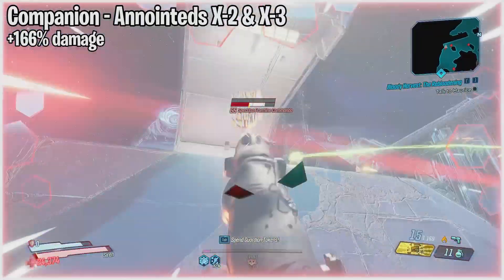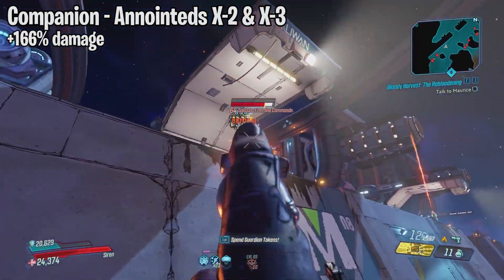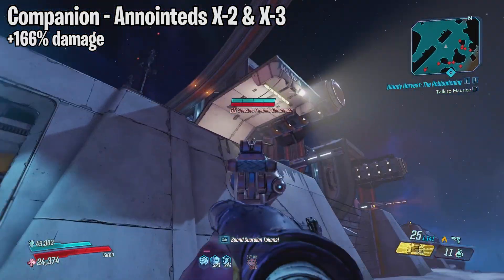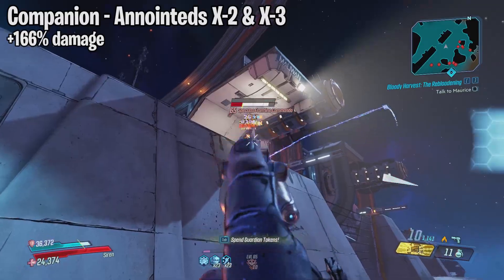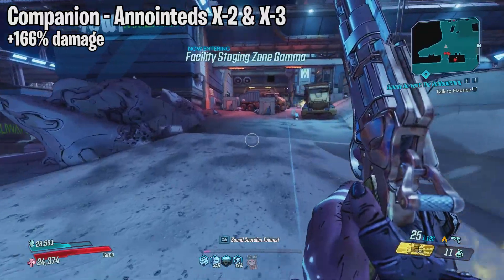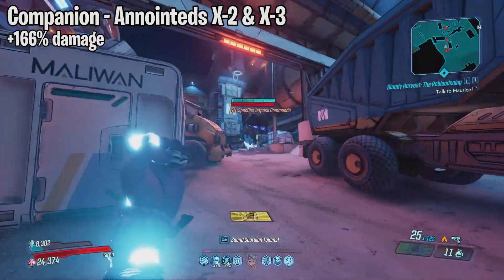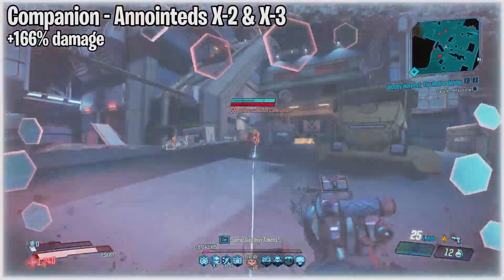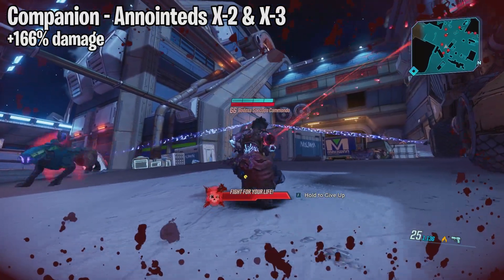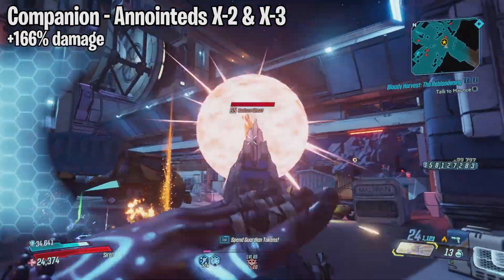Moving on we have the Companion. This is a Jakobs pistol and it drops from Anointed X2 and X3 over at the Anvil on Eden 6. You do need to complete the Malevolent Practice side mission. This weapon has a 0% chance to set enemies on fire normally, however critical hits will always ignite enemies 100% of the time. This weapon has received a 166% damage increase which makes it one of the best pistols in the game now.